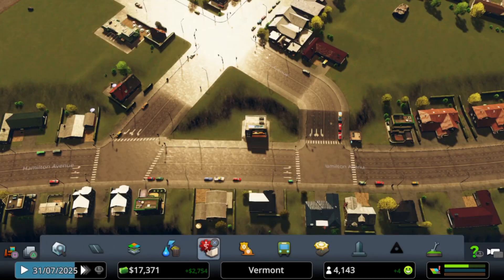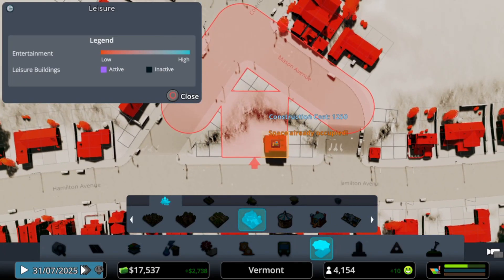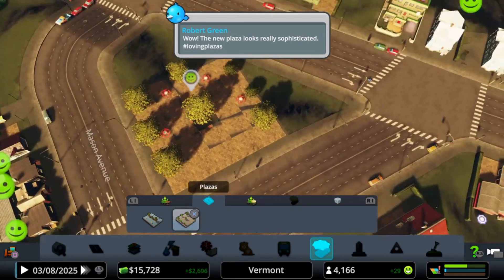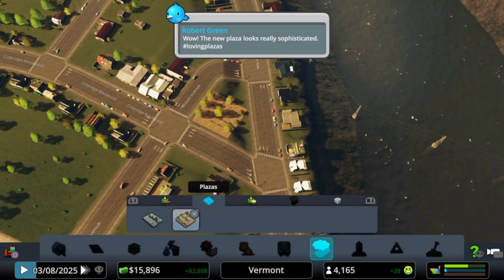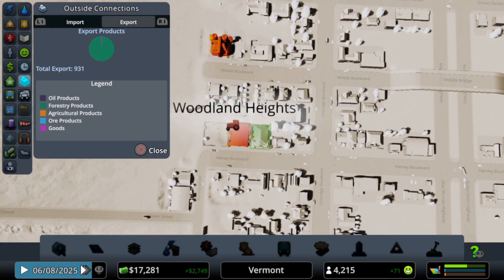It looks like the people are crying for some leisure, so let me just go ahead and try and sneak one in here. This looks like a good spot — I knew it would fit. Nice, a little plaza with some benches. The plaza looks really sophisticated. Exports — things are looking good.